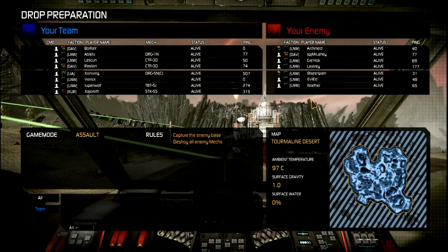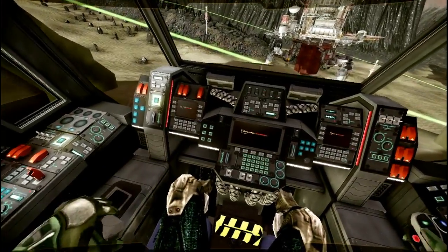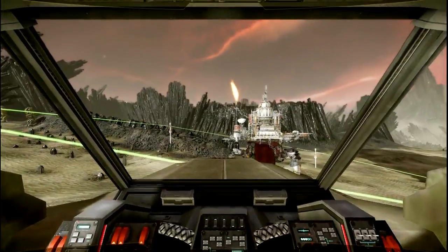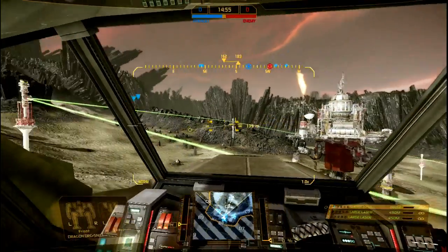Good evening, coming to you from McWarrior Online. We are in the Tourmaline Desert — yeah, I think that's how you pronounce that. It's 97 degrees Celsius, pretty close to 200 degrees Fahrenheit — quite hot. We are trying out, me and Varric that is, the Dragon 5N Custom Trial Mech.